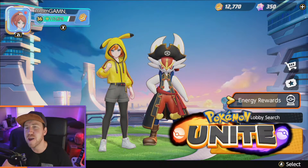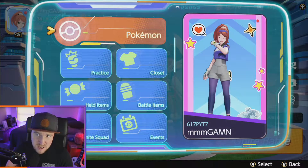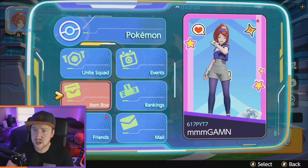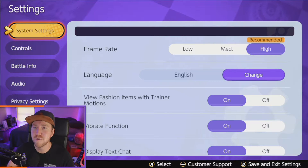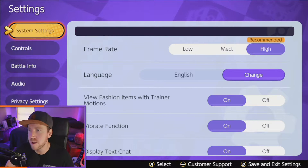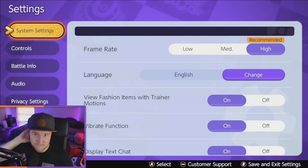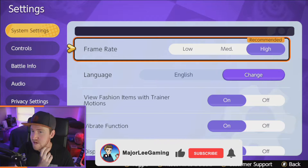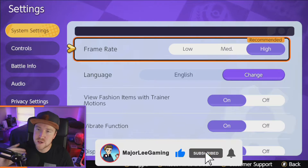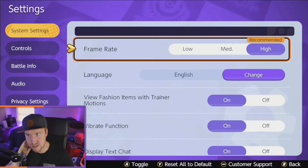Yo, what's up everybody? Lee here, aka Major League Gaming, bringing you another Pokemon Unite video. This one's going to be a little bit quicker. I'm just going to go through the settings of a brand new mobile player, brand new player in general. If you're new to the game, welcome. I haven't played any rank yet, so I don't know how that's been impacted. But let's go ahead and go through the system settings to give you what I believe will be the best settings — just objectively the best settings in the game right now.